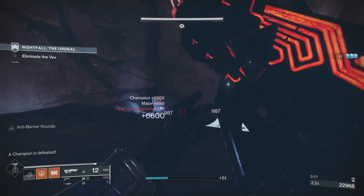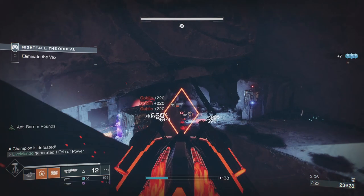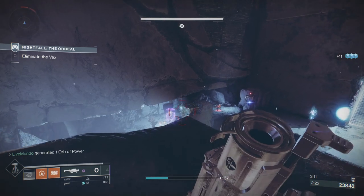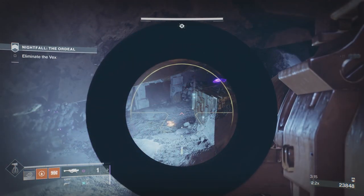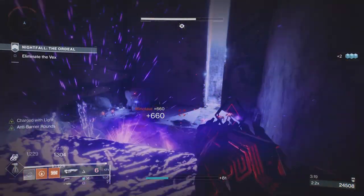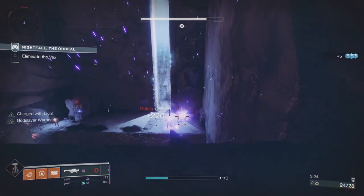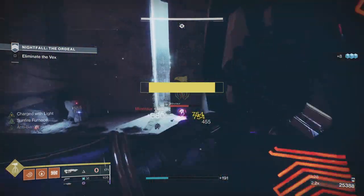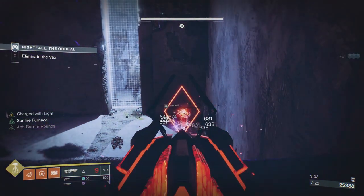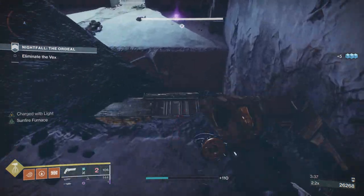That's three champions down pretty quickly. Now up top you've actually got three champions and two downstairs — five in total. There are two minotaurs here; I fired a rocket without aiming at either of them, hip-firing it into the center so the tracking didn't lock onto either one. That way I could break both shields at the same time and finish one off if needed.